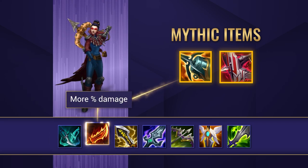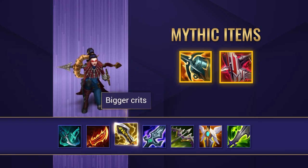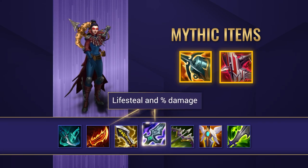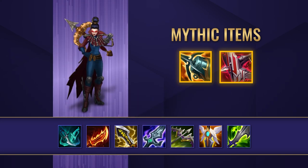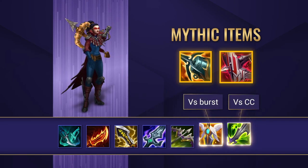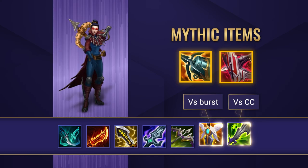Rageblade can be a pretty good option for more percentage health damage and Kraken Slayer damage. Infinity Edge is going to be core for almost all crit builds because it's such a huge damage boost. Blade of the Ruined King gives you more damage and healing, especially good with Rageblade. If you want healing reduction, Mortal Reminder applies Grievous Wounds, which can be really useful. For defensive items, you have Guardian Angel versus burst or assassins, and Mercurial Scimitar versus crowd control.